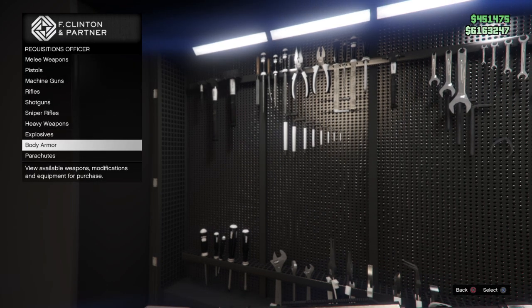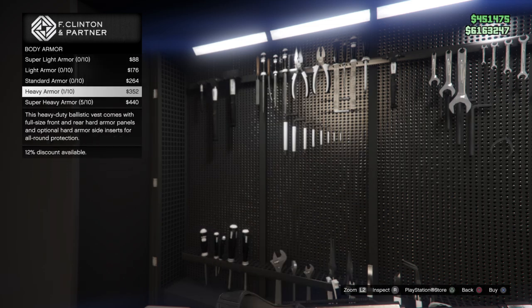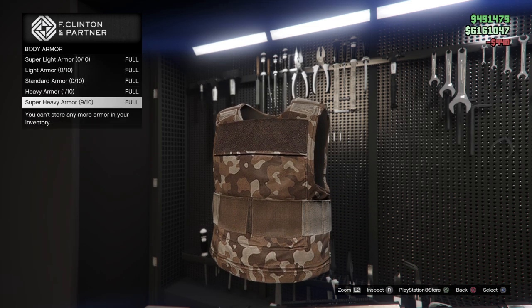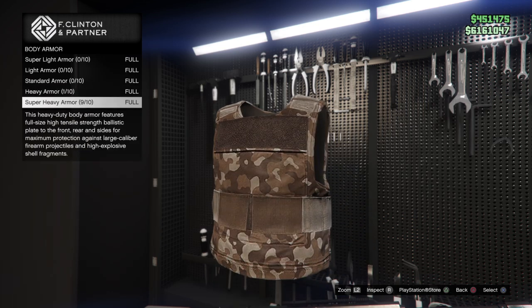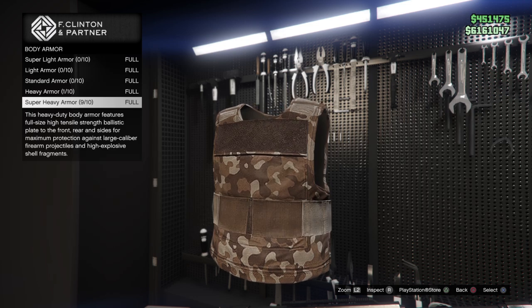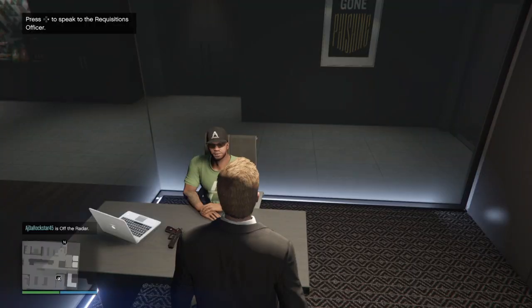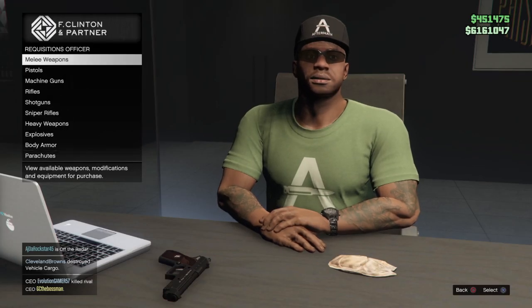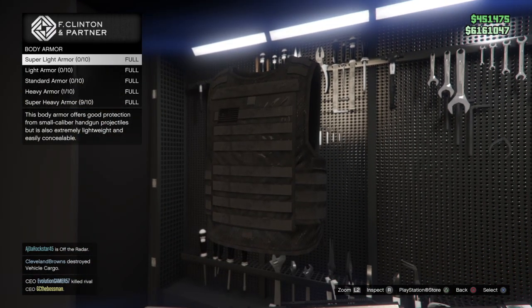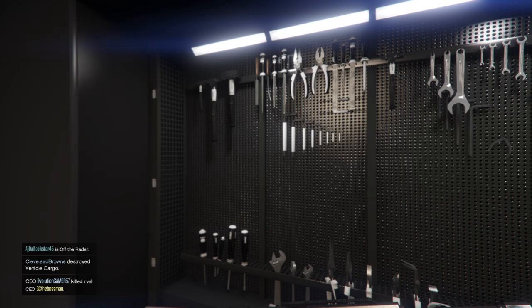For $720,000, the biggest thing that I love about this is I can buy body armor. I don't have to go to Ammo-Nation anymore. I can come over here and stack up on super heavy — I still got one heavy from that Christmas special — but I can stack up on body armor. I'm done with Ammo-Nation. It's amazing. That is the main reason why I love buying the Armory. $720,000 for body armor seems like a lot, but it's huge — it saves a whole step.